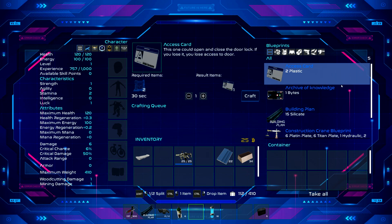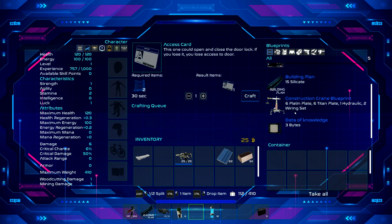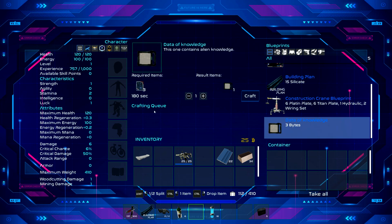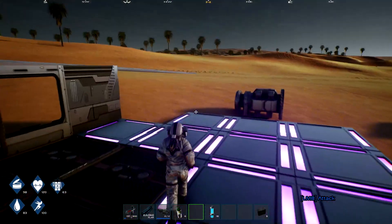We can access carbon to plastics. The construction crane blueprint needs six titan plates, two hydraulic, two wire sitting - I can't afford the wire setting. I believe I might have everything else though. So really that didn't help me out one bit, not at all.